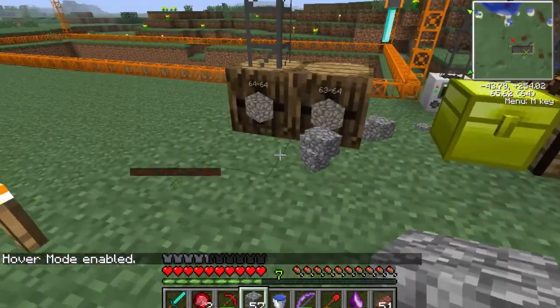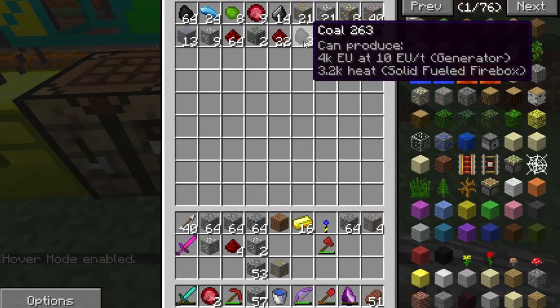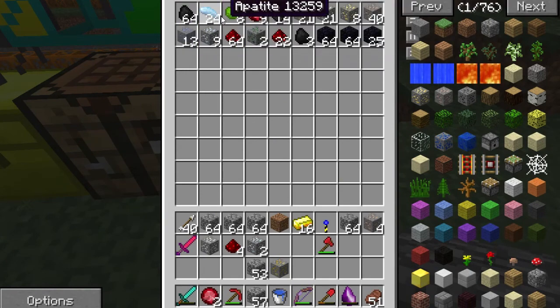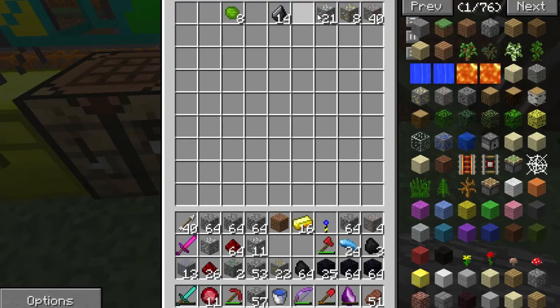We have two barrels full of cobble, a chest full of dirt and gravel, a lot of obsidian, coal, redstone, monazite, silver, lead, apatite, coal, rubies — that's good — flint, copper. Now remember, each of these ores are doubled with a macerator, so good stuff.